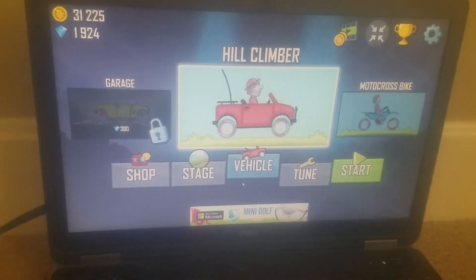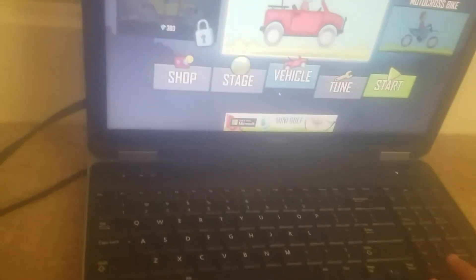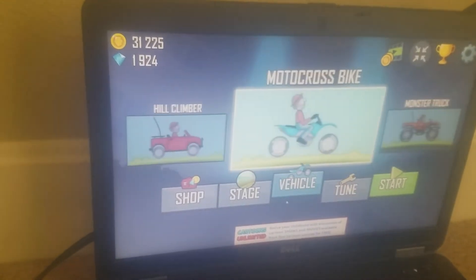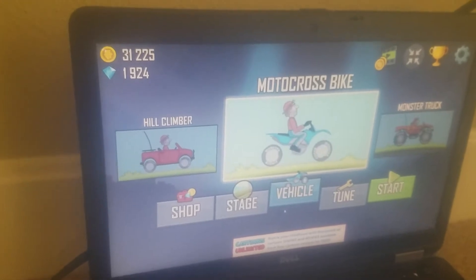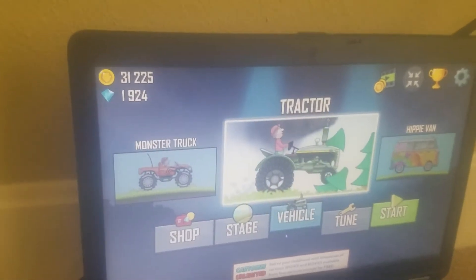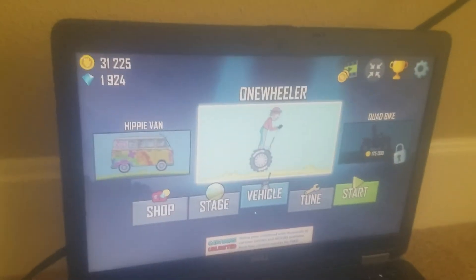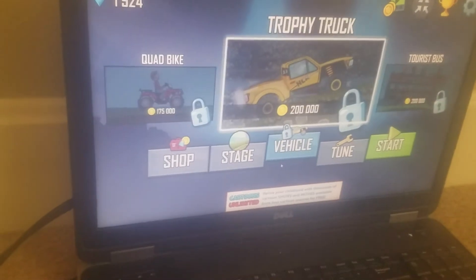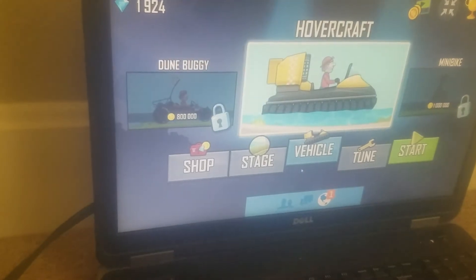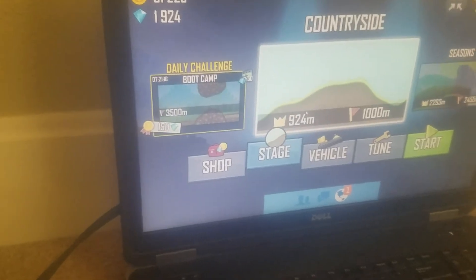I'm going to show you how to play Hill Climb Racing. First thing is the cars I have: the car you get in the beginning, the motorcycle which was 75,000, the monster truck which was 100,000, the tractor which was 100,000, this one which is 120,000, and last but not least I've got my hovercraft. I'm going to use the hovercraft.